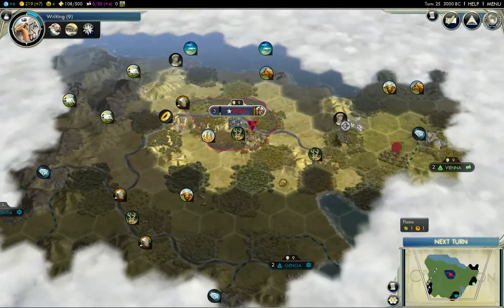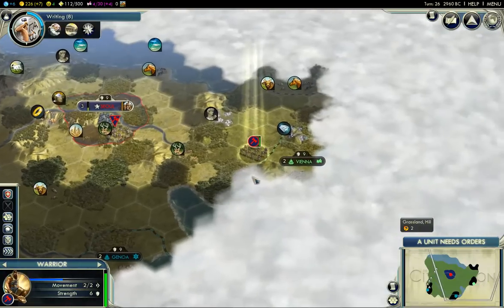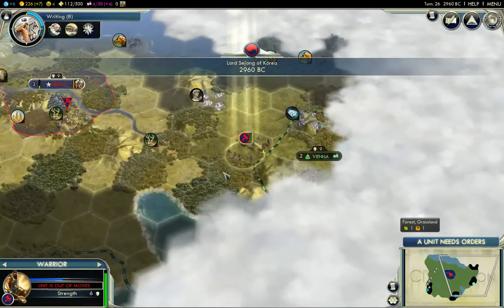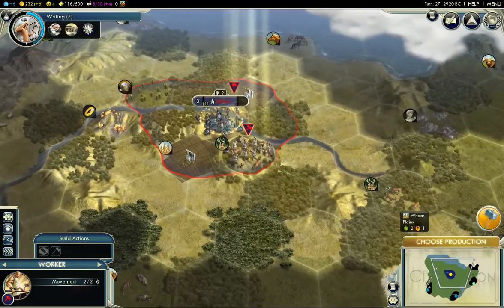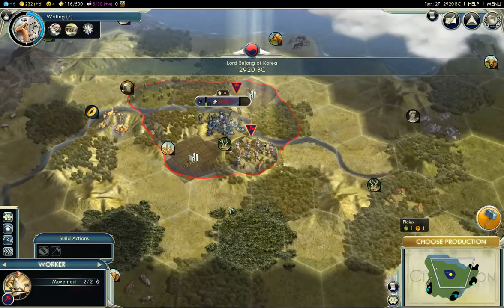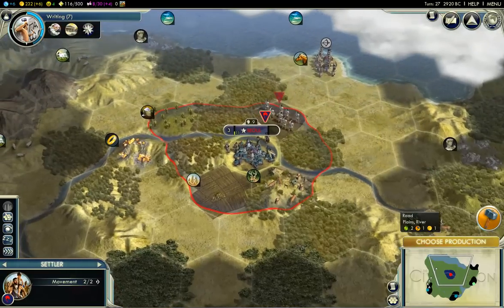And I guess that's the end of this turn. Let me pop down here. I'll hit the mountain, and then go back up this way, although it means that my warrior is not around to settle. I'm going to finish the camp, so I'm going to go back here and finish that farm that I left behind. And here is the settler.